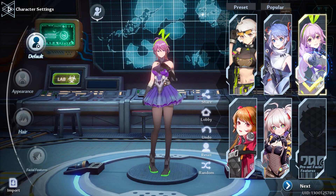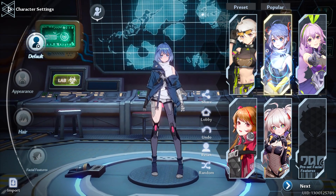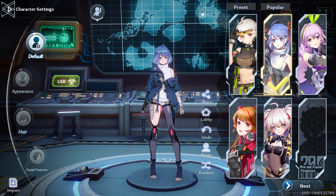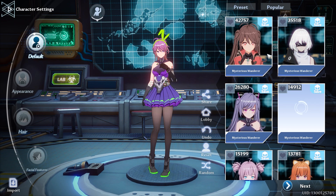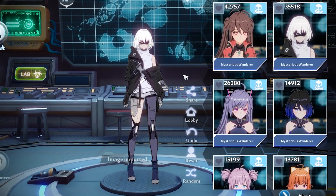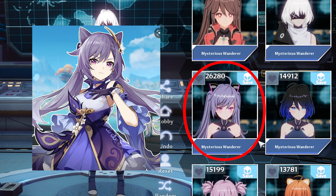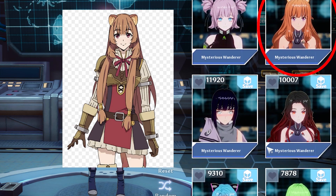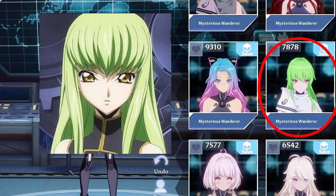So first here you get presets that you can start out with whichever one you want to begin with. You pick one, you amend it, change it. There are a lot of details, but if you go to the popular tab you can see ones like 2B over here — if you know who 2B is. There's Kuching from Genshin Impact, Raphtalia from Shield Hero, Hinata from Naruto, and what looks like C.C. from Code Geass.